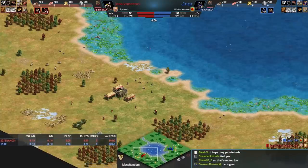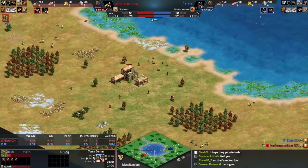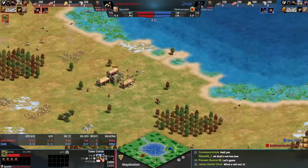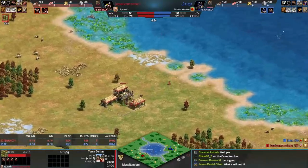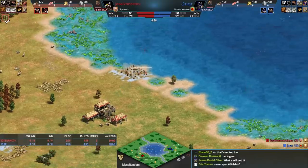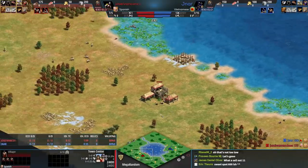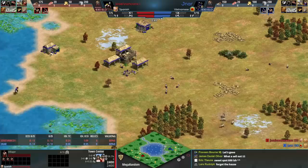Both of these players are going to be confused because this is mega random and they've both started off with six villagers. Here we've got Jose Ivan Conseco playing in the red at 630 ELO, playing as one of my all-time favorite civilizations in Spanish. Jose did forget to make houses, but Jose's probably not used to having to rush the houses down quite as quickly because they started with six villagers.